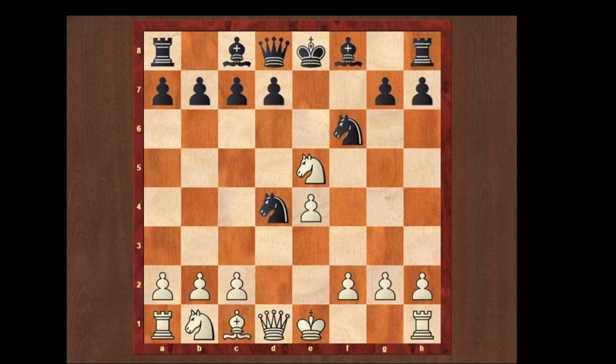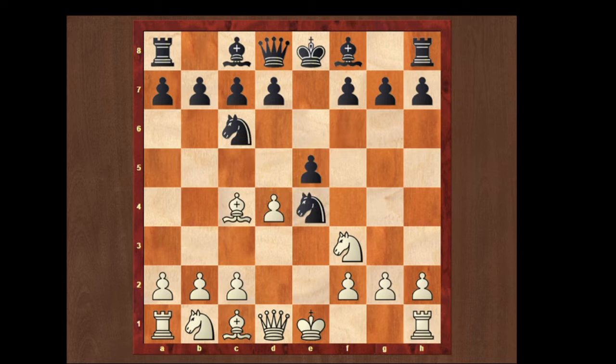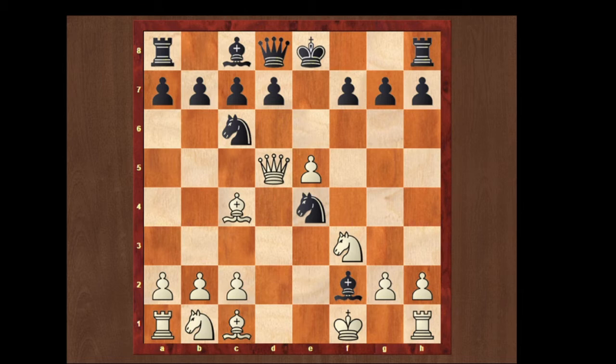Now we're gonna see another move, that is knight takes e4. We can just play d takes e5, and black plays bishop to c5 — a simple developing move. But now we're threatening queen d5, attacking the f7 pawn and the knight at the same time. So we play queen to d5. Now black plays bishop takes f2 check, but it doesn't matter because we play king to f1. White is threatening queen takes f7 mate and queen takes e4, winning a piece — so it's good for white.